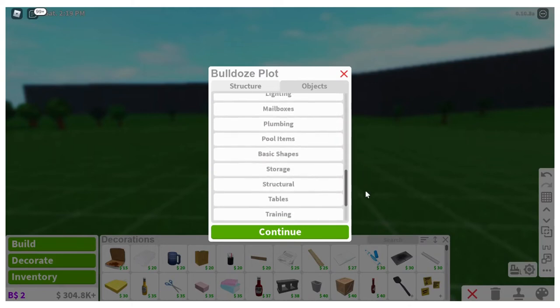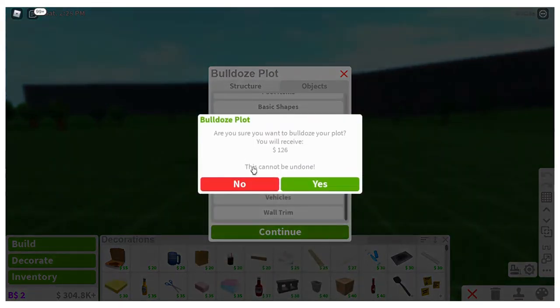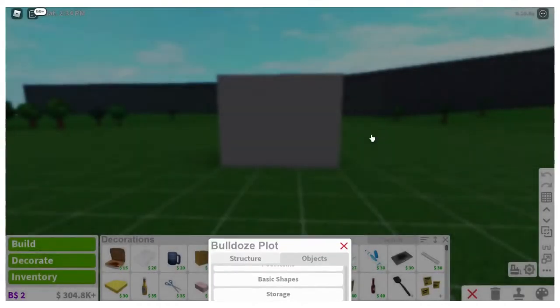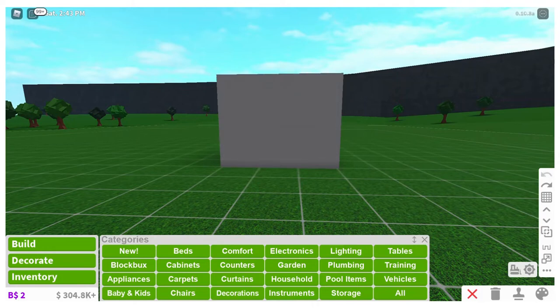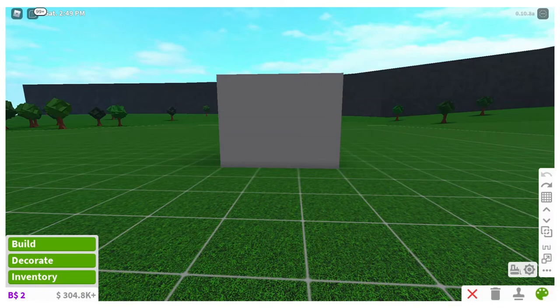In the objects section there are a lot more options. A lot of people will keep their vehicle when they start over because they're expensive to buy. Then you click continue, it will ask if you're absolutely sure, and then it'll have you type in your actual Roblox username — not the name shown on screen — and it will delete everything for a complete clear plot. I did a video on whether manually deleting or bulldozing is better, which I'll link.